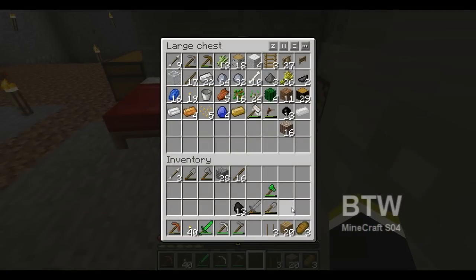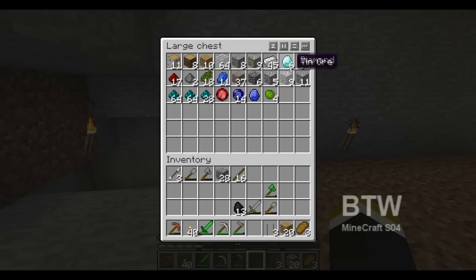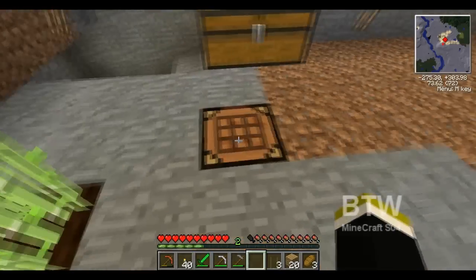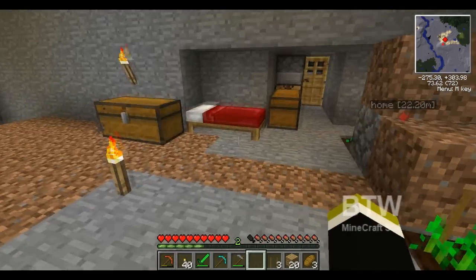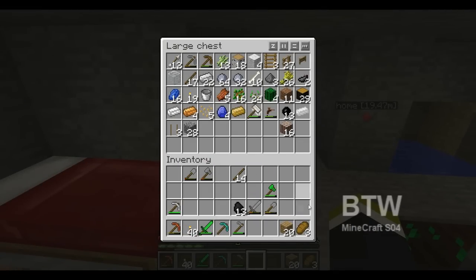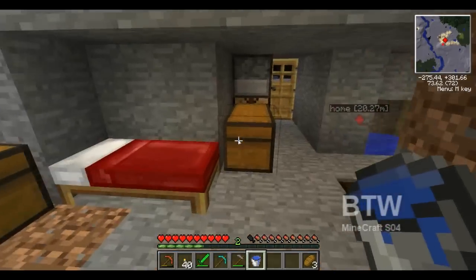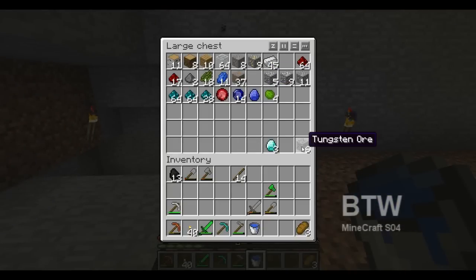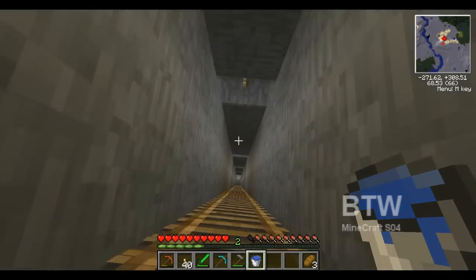I did come across some luck while I was caving — I found six diamonds, sweetness! Three of them are going to be used to create a pick that will allow me to get to the nether so I can get some glowstone to make a philosopher's stone. I also have a decent amount of ores and whatnot — look at that tungsten, awesome! That is huge amounts of EMC.